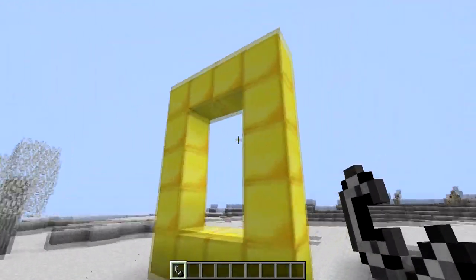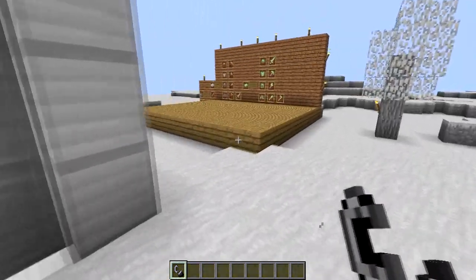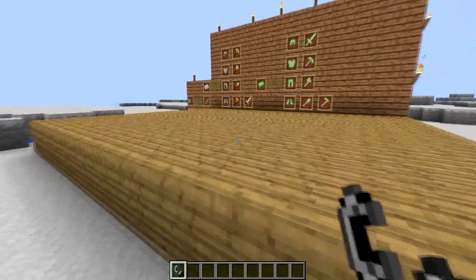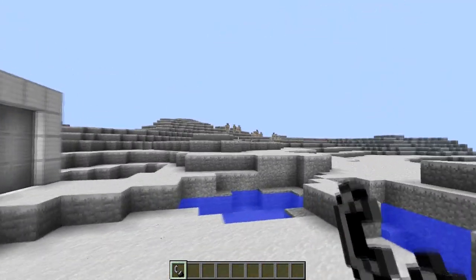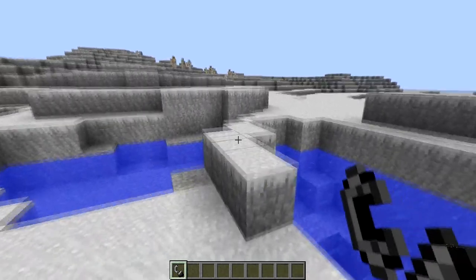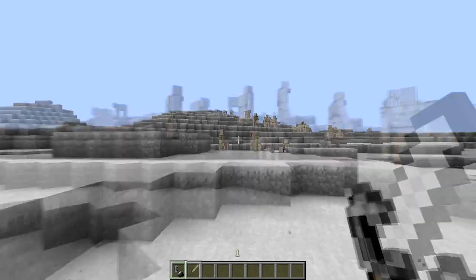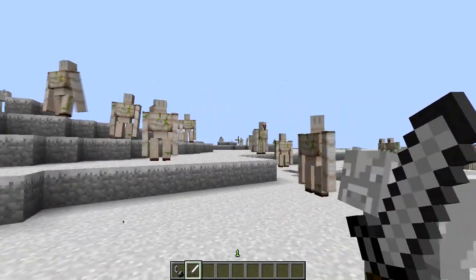Look at this place, it looks amazing. There's a gold dimension - I'll review this later on. But here I am inside this new dimension, it looks amazing. Also, everywhere you see there's going to be iron golems because this is the land of the iron golems. There's some iron golems over there, and there's also some iron cows. These are the mobs that you usually find around the iron dimension.